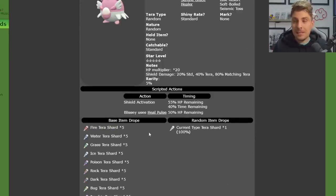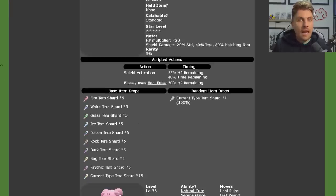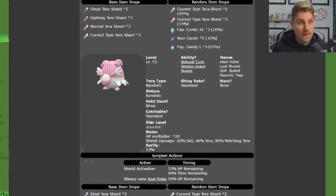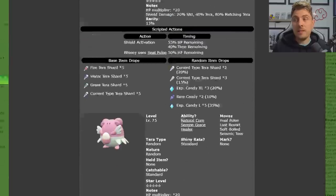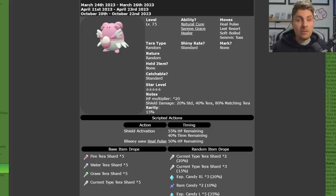You can get up to about 60 tera shards from one raid, which is just absolutely crazy. And with the Glimmering Charm on top of that, you're going to get an increased amount of tera shards per raid. It's one of the best events we've ever had for spotlight tera shards. It's going to make changing tera types on Pokémon a lot easier going forward, as well as being able to farm for large and XL candies.